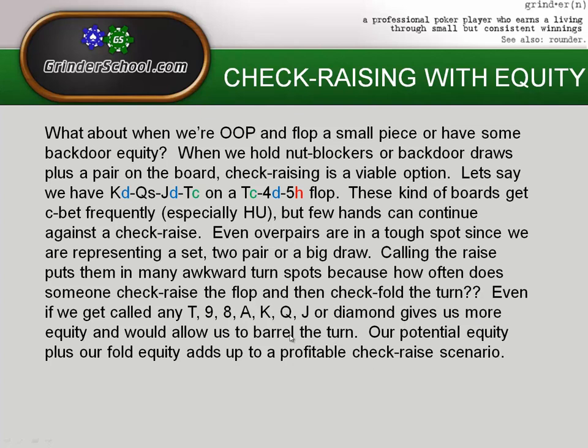If we do get called, the good news is we have many cards that improve our equity: any ten, nine, eight, ace, king, queen, or jack gives us a draw, a pair, or two pair; any diamond gives us a flush draw. That gives us more equity and the possibility to barrel the turn. Combined fold equity and improving equity adds up to a profitable check raise scenario.